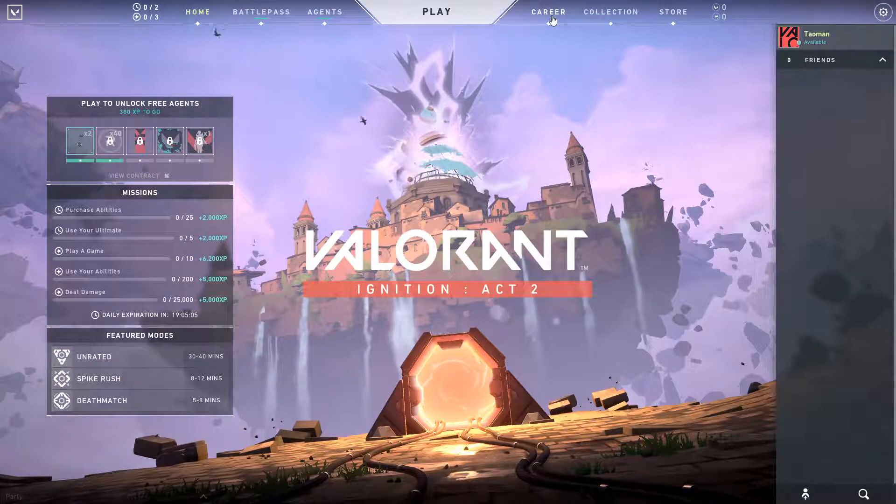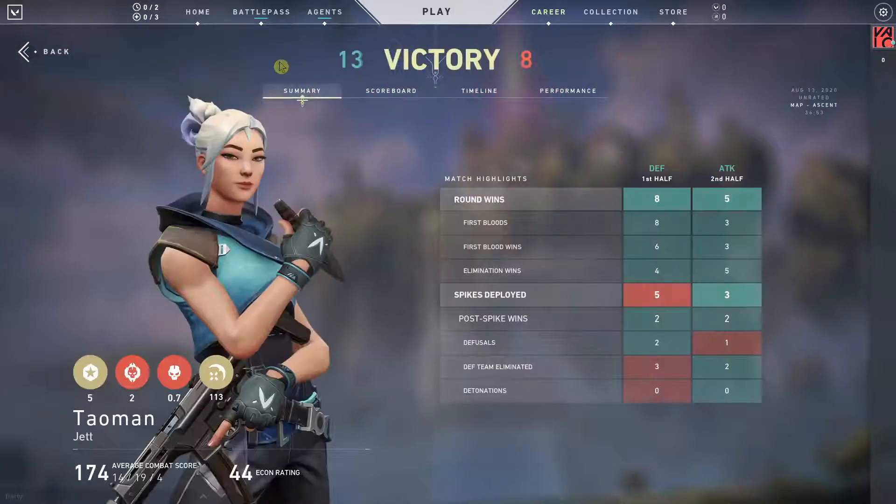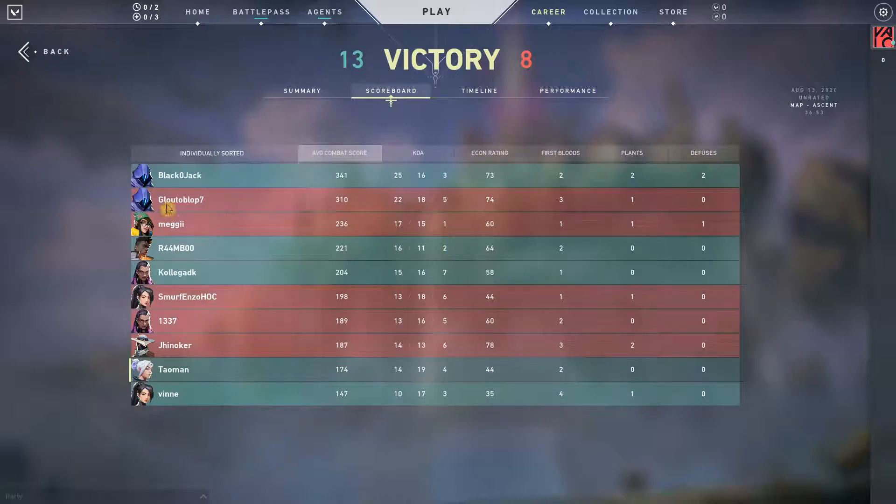What you want to do is click here on Career in your menu in Valorant. Then here you're gonna see match history, and you can just simply click and you see like the scoreboard here.